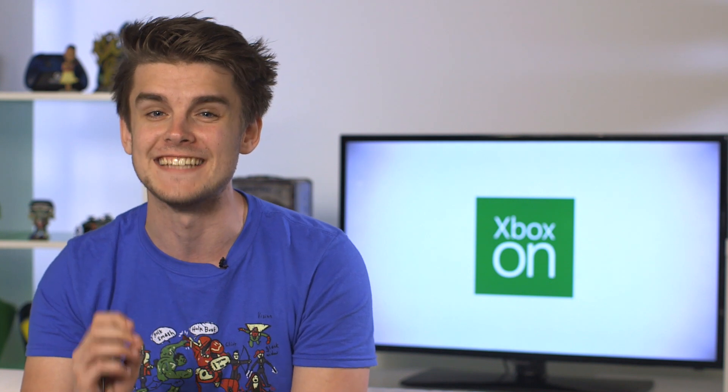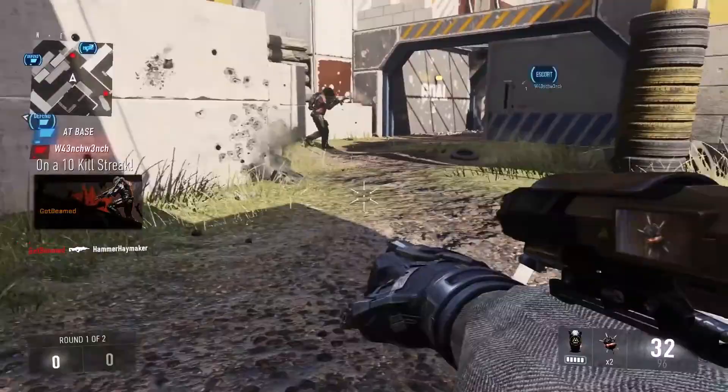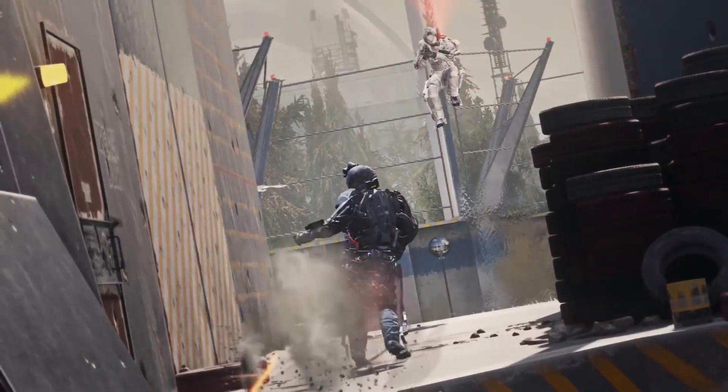Hey, what's up guys, Benny here. Earlier this week the Supremacy DLC for Advanced Warfare dropped, which included 4 new multiplayer maps and the brand new Zombies map Carrier — which, if you've been working on the easter egg, is easily one of the most difficult ones to complete that we've had so far. In this video we're going to be giving you 5 massive tips so you can do the best that you possibly can and get the most out of the brand new DLC.